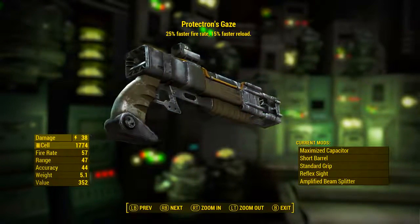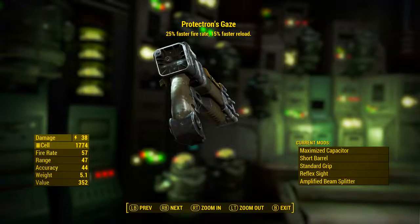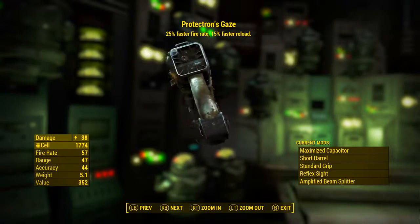So although we could mod this out to make it into a rifle and possibly increase some of the stats, I would like to respect Protectron's Gaze's lore and make it the best version of itself while still maintaining the pistol grip and the splitting beam. With that in mind, let's go ahead and mod it out to be the best lore-friendly version of itself.